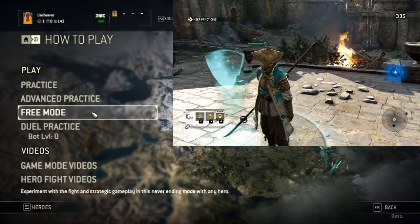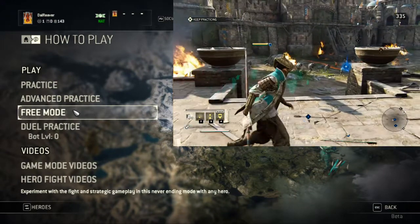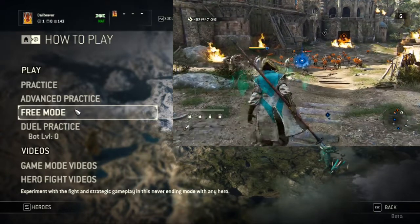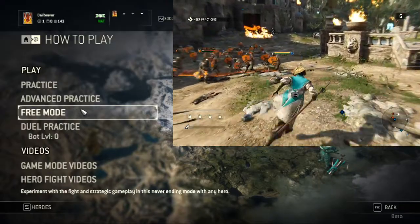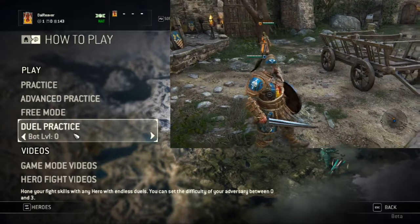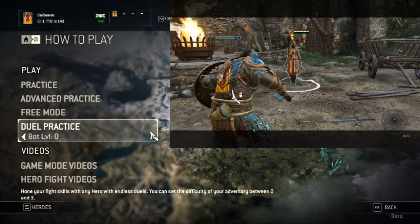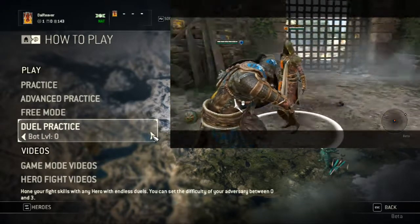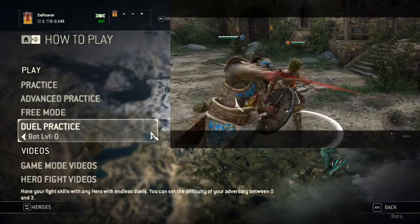Free mode - I haven't actually gone into this in a while, but I believe this is basically where you go straight into a Dominion match, and it's just your staple match with bots, free to practice in. But the most valuable thing is Duel Practice with a bot. It's got a bot level zero, which doesn't attack you - it will just walk towards you and give you opportunity to attack it. It won't block, so you can practice all your chains and your move set.